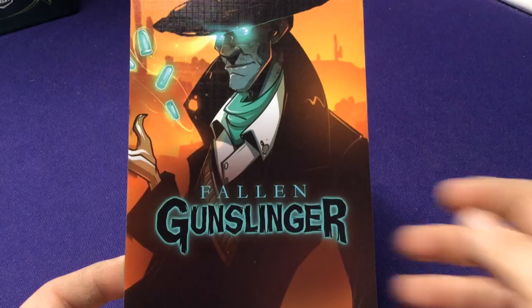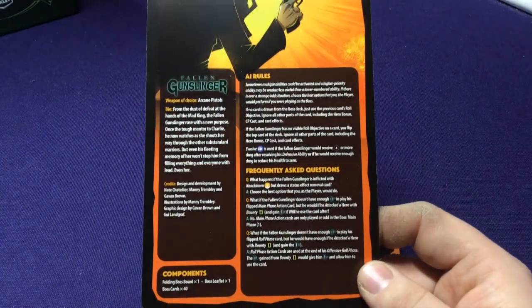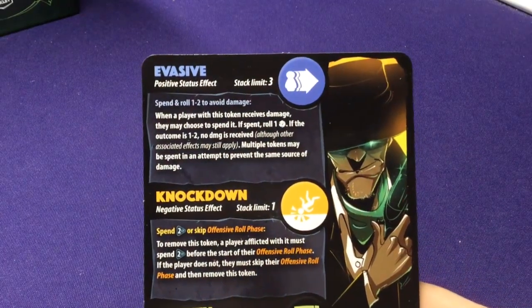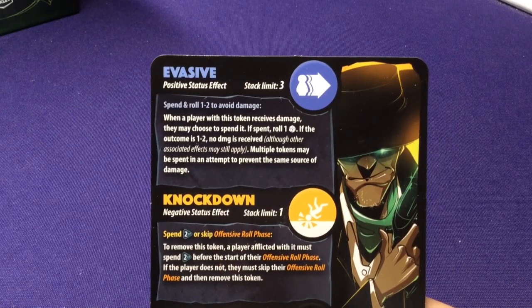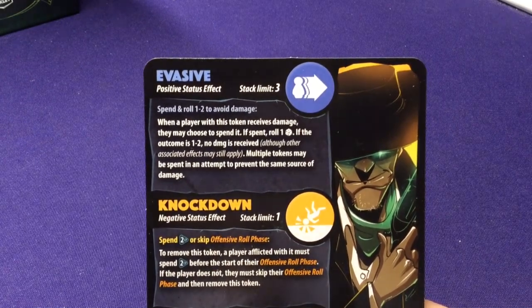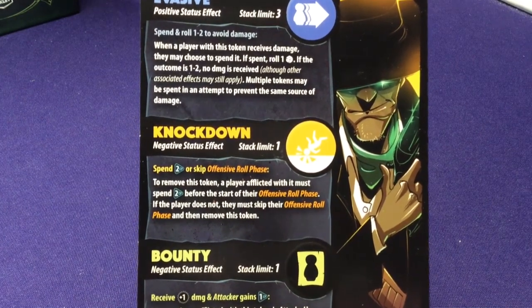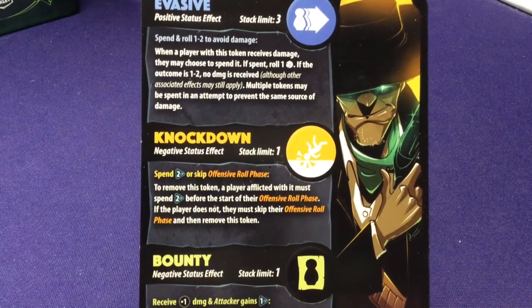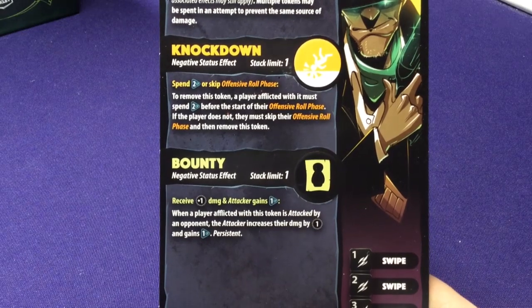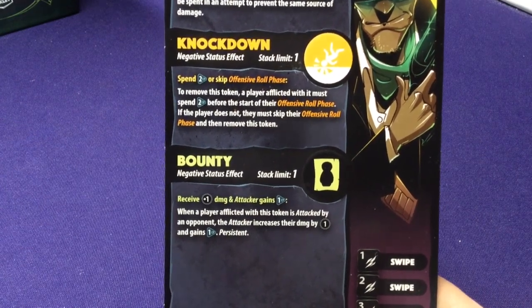Next up we have the Fallen Gunslinger. His tokens are: Evasive — a positive status effect; when a player with this token receives damage, they may choose to spend it; roll 1 die — on 1 or 2, no damage received. Knockdown — negative status effect: the afflicted player must spend 2 CP before their offensive roll or skip their roll and remove the token. Bounty: when a player with this token is attacked, the attacker increases damage by 1 and gains 1 CP; persistent — stays until something removes it.